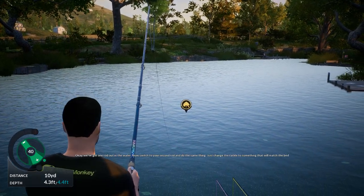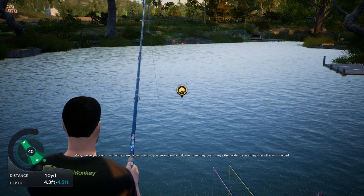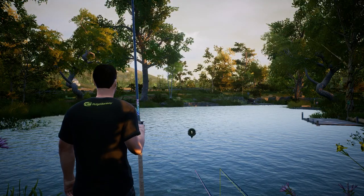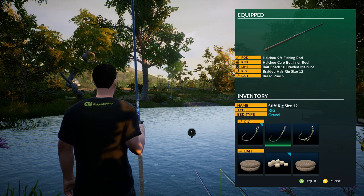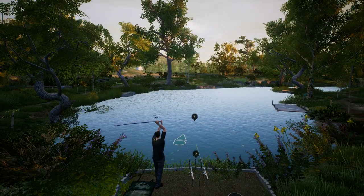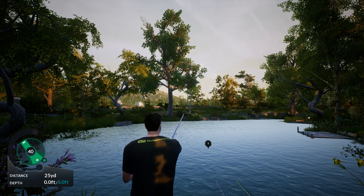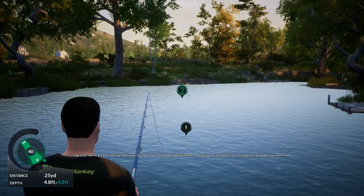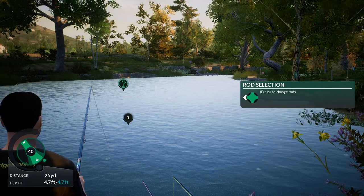Oops — 10 yards. Okay, we've got one rod out in the water. Now switch to your second rod and do the same thing — change the tackle to something that will match the bed type you're fishing on and cast out. Let's see if I can go a little further out here. Oh, I'm in the reeds! Top stuff — we've got two rods out there. Now switch to your third rod, but this time we're not going to cast out just yet — instead have a wander over there with that rod.